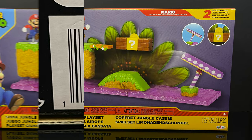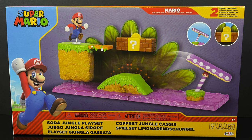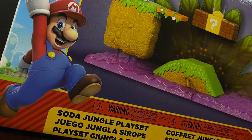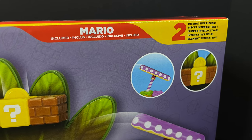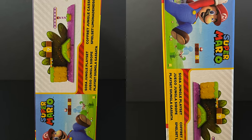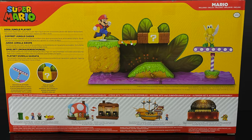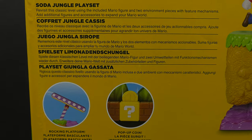Now we also have the larger Soda Jungle playset — these go together, parts and pieces. Make it your own, Mario Maker the heck out of this thing. What Jakks does so well is implement parts and pieces from the various worlds these playsets are based off of. Some are home runs, some could have been a little bit better, so it remains to be seen how this one will go.